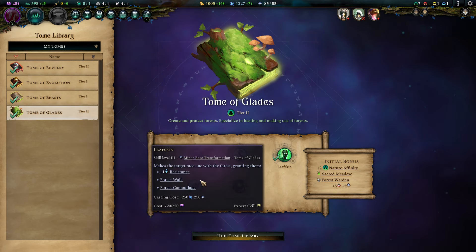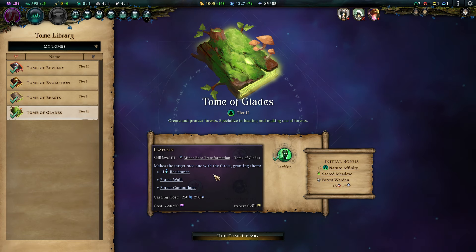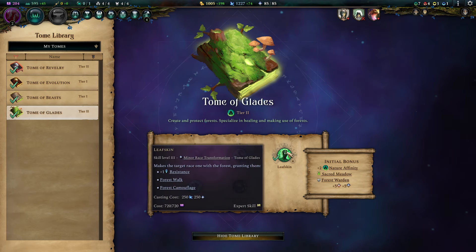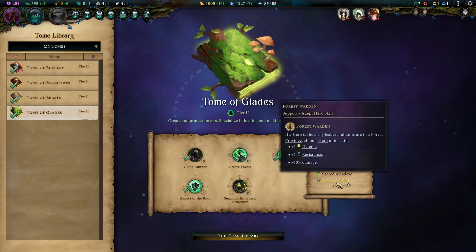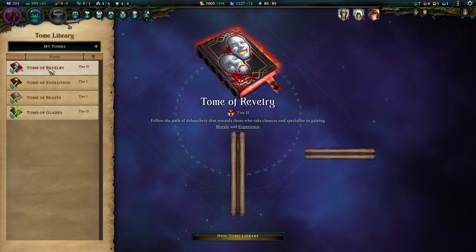Leaf Skin — pick it up. It's a really nice thing for 250 mana: plus 1 magical resistance for the entire species. Create Forest you can pick up if you want to power play the Forest Warden traits, but I wouldn't recommend it. If you like to do it, do it, but it's not a necessity.